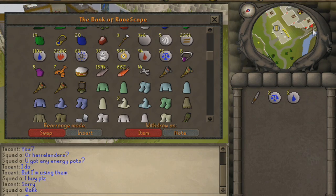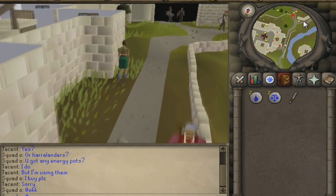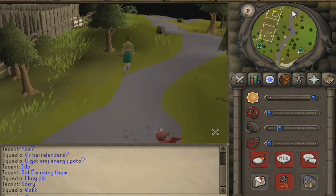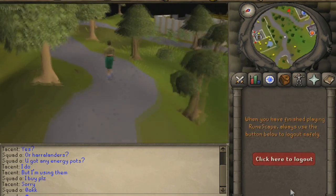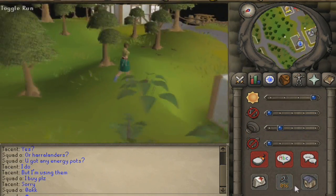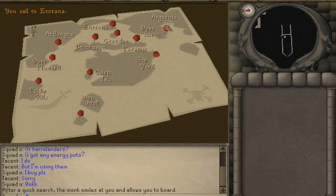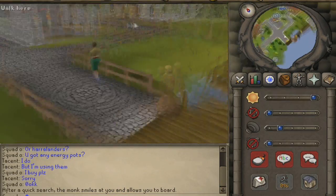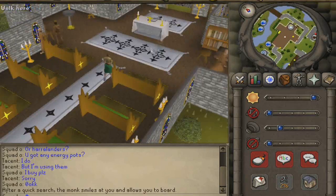Once you've made your way to Falador, go to the nearest bank and bank any armor because we're going to be going to Entrana. You can bring teleport methods to Lumbridge since that's our next location after this. Once at Entrana, talk to the mysterious ghost in the church area next to the high priest and he'll give you your ghostly item.